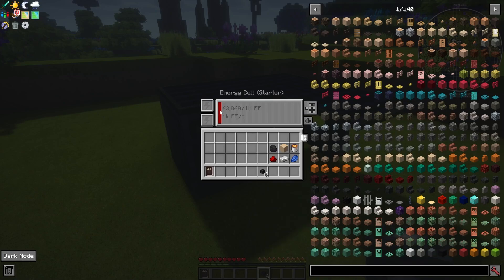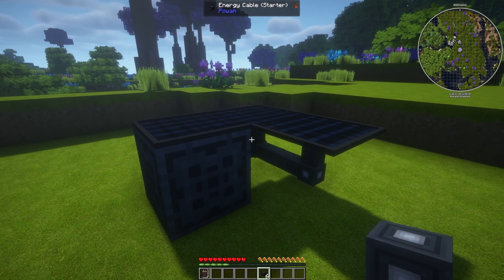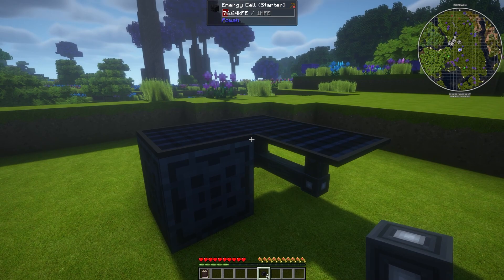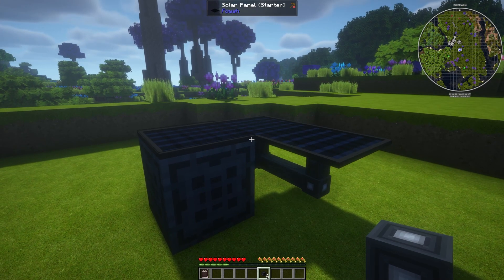That's a very simple way to get power set up, and I think it's pretty much the best starter way of getting power. One of the reasons why it's so good is that you don't have to reuse materials such as lava or coal or anything like that — all you have to do is make sure that you sleep and you're good to go.